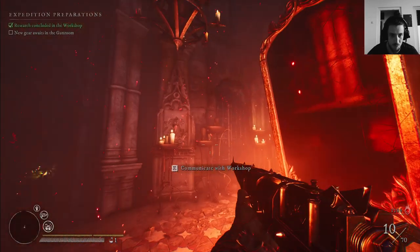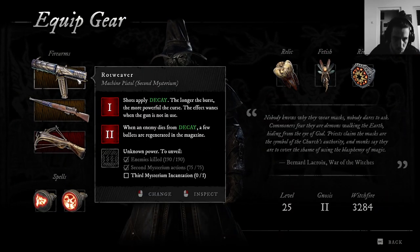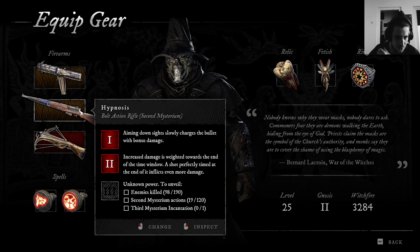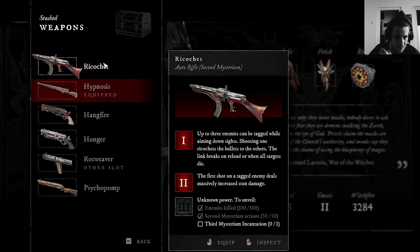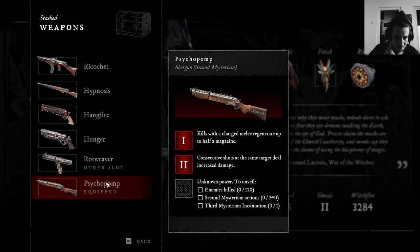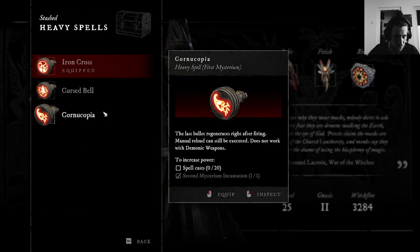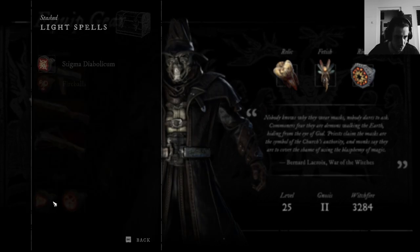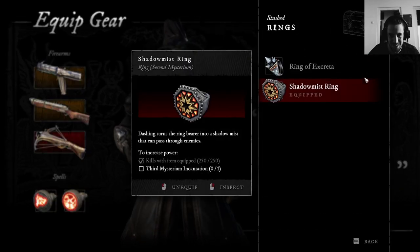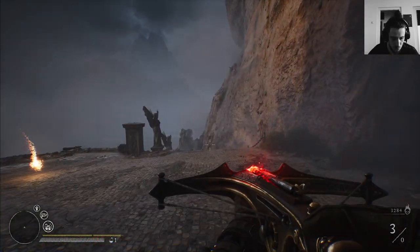Hang Fire is a good pistol but I can't farm right now — I need third incarnations for most of my stuff, like the Red Weaver Rod. It would be good to have at least one gun at level three. Let's go Psycho Pump with close quarters, and use Virtue, Iron Cross, and Fire Breath for when he comes close.